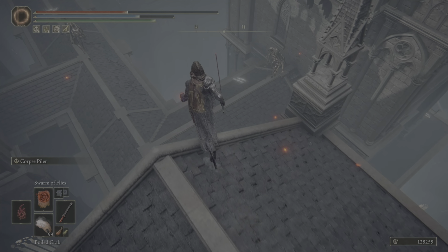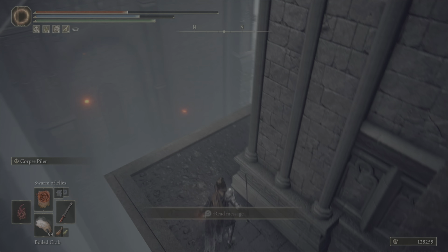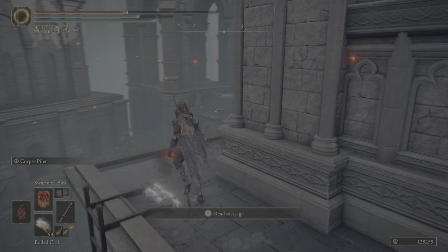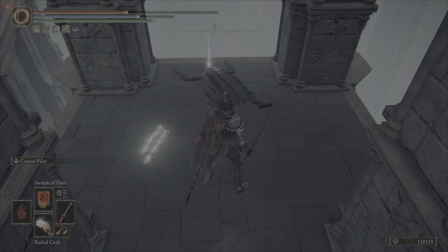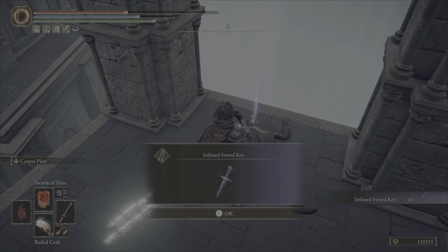There are a couple guys here — you can fight them if you want, but we're just going to jump right past them to this little ledge. Keep moving around here, all the way around, and right here — here's your second key.